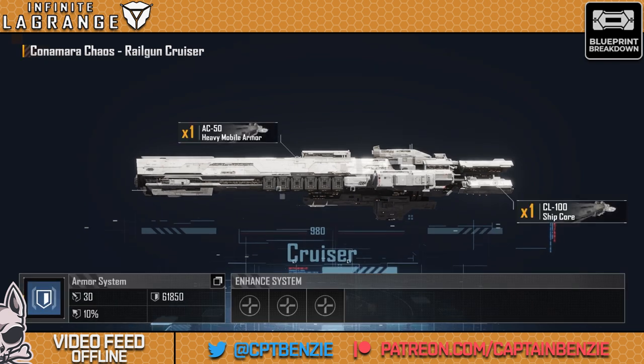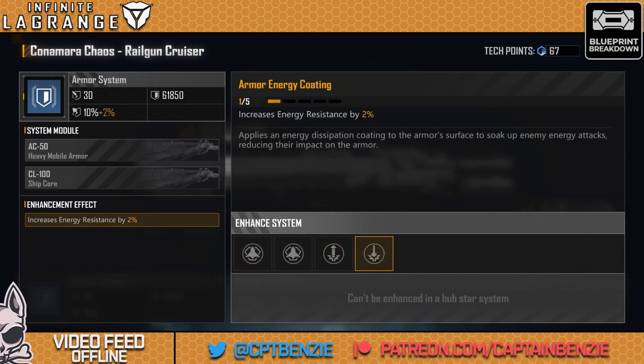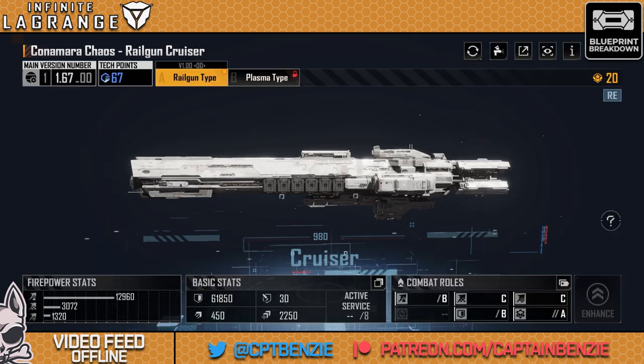The armor on this isn't awful: 61,850 HP with 30 armor. It's a Jupiter Industries ship — they're fairly fragile, but this isn't as terrible as some of the others out there. And 10% shields is fairly nice — it's better than any of the Noma shipping group ships. If we go into the enhancements, everything here is pretty standard: physical resistance, energy resistance, and ship HP. Early on in building this ship, I wouldn't really worry about these. I do sometimes put in a bit of energy resistance just to push that all the way up to 20% on its shield, which helps it survive a little bit longer, especially with how many people are running Tauruses out there — it just reduces the damage from those laser weapons.